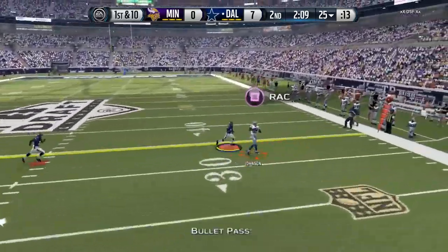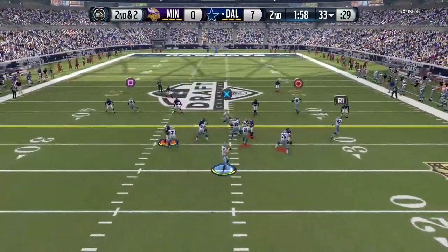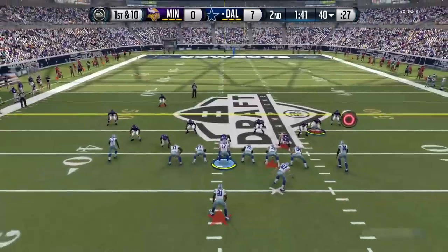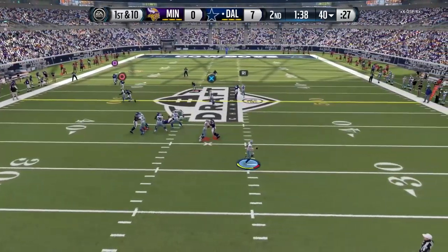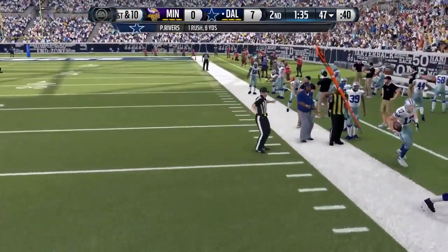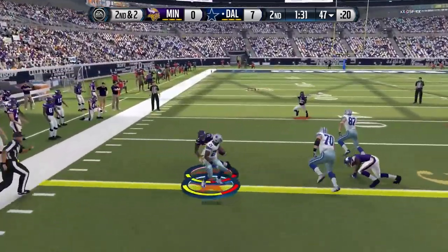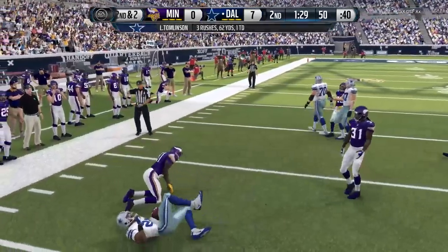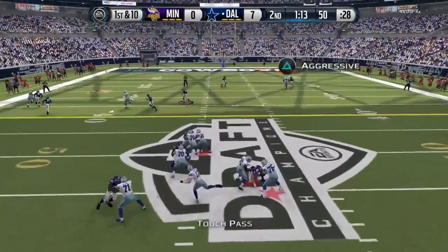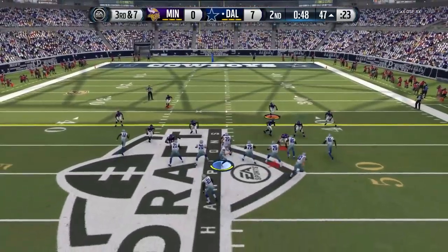Nice pick up there on another toss to LaDainian Tomlinson, and then we're back to Calvin Johnson for an eight-yard gain. That pass is extremely effective for me. Look at Philip Rivers just dissecting the defense, taking what they give him, picking up another first down. On this play he is going to take off to the right side — there's nobody there — and we easily pick up about seven or eight yards. Sets up a second and two, and we're back to the quick toss with LaDainian Tomlinson. He just has no answer for that quick toss right now. Going deep to Calvin Johnson, and Megatron is unable to hold on, unfortunately.